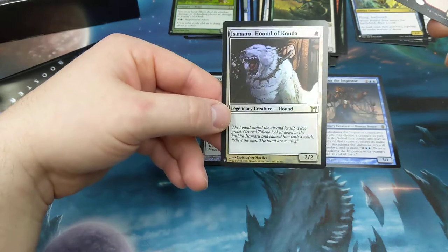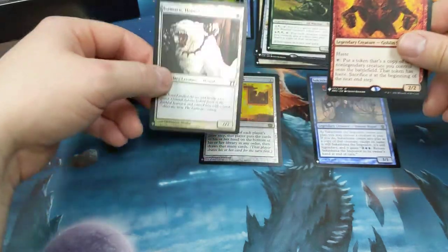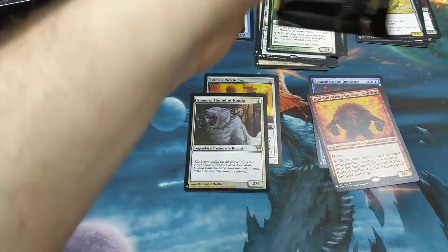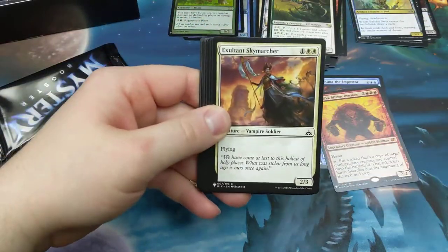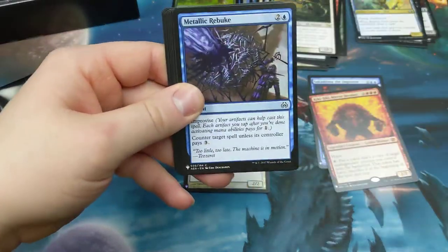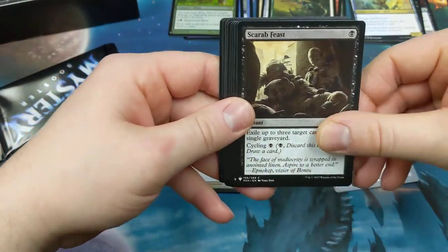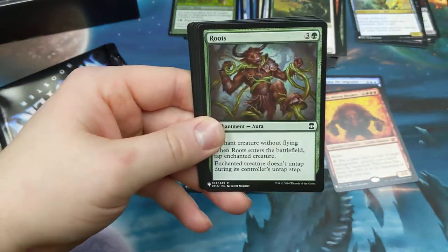And a foil Isamaru, Hound of Konda — foil. If I'm not mistaken that makes our second foil Isamaru. If only white weenie were still a thing. So I haven't gotten through the first row, seven minutes into the video — gotta pick up the pace. You guys got things to do, places to be, packs to open, games to play. Expedite this process along — Desperate Ravings, Hood Brawler.